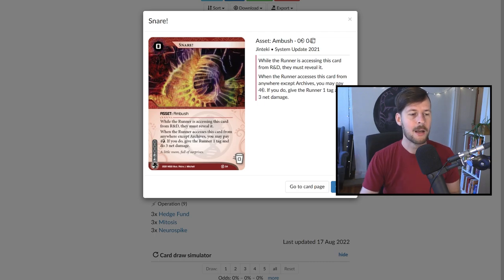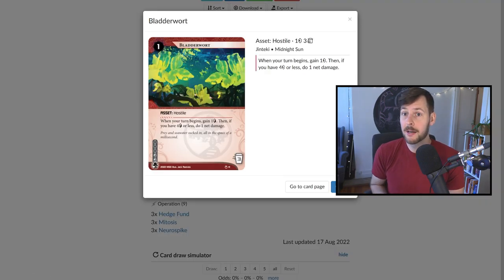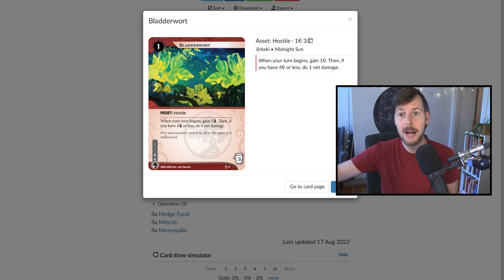We have two copies of Bladderwort and I really don't understand this card. The deck has a very strong economy problem — these archetypes generally weren't flush with credits, and this deck is probably even worse than older versions. Bladderwort represents some cheeky net damage — maybe you don't res it until surprise — but otherwise it's a pad campaign. The issue is this deck isn't taxing out runners' credits, so trashing it for three credits and a click shouldn't be a big deal. This deck does not move particularly quickly, so I don't think runners should be leaving this up. I don't really like this card in this sort of deck.